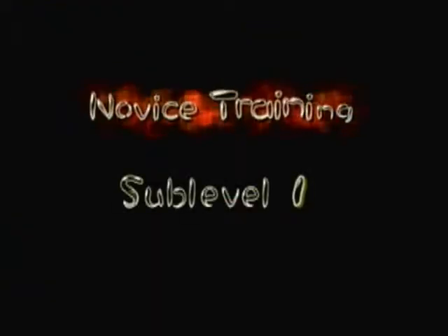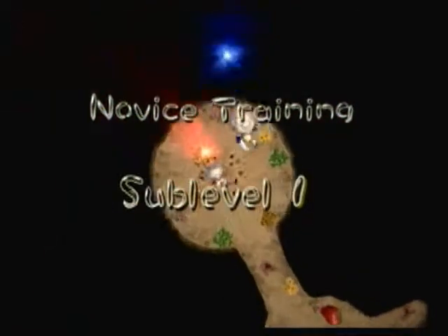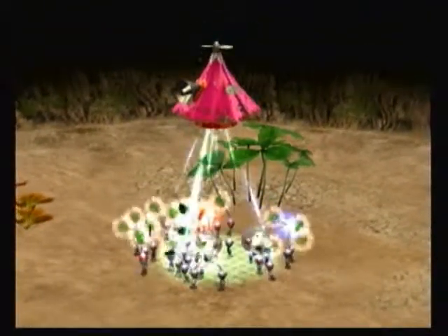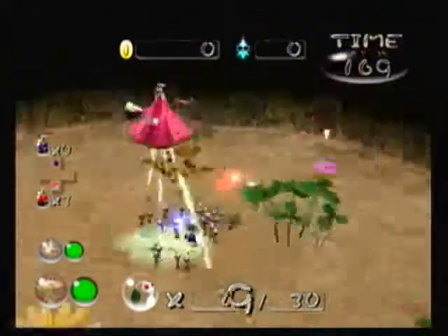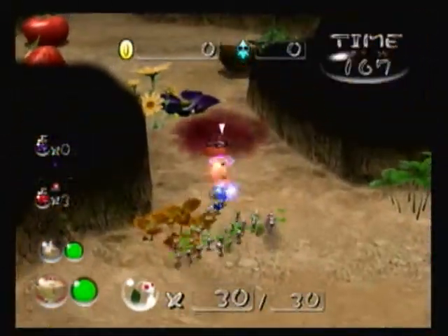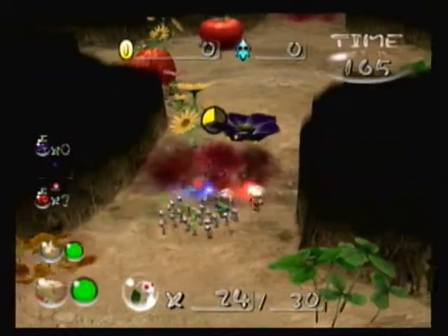Alright, sub-level 1 of the Novice Training — I'm just going to call it that. I believe this one, you do get purple Pikmin. Yeah, there's a purple flower right in the distance. And you have to sacrifice some white Pikmin to get them. It's a bit of a sacrifice, but I think it's worth it in the end.